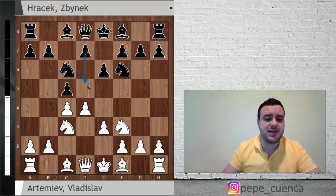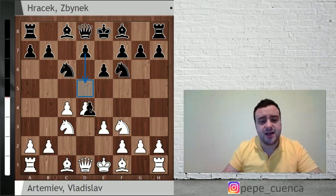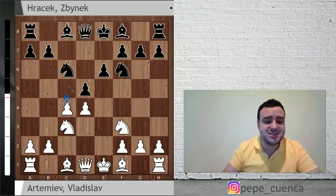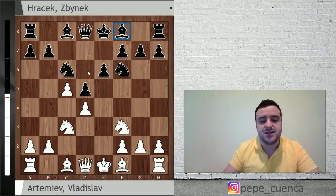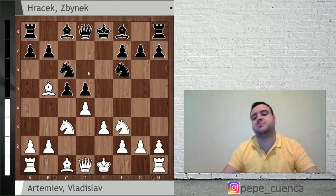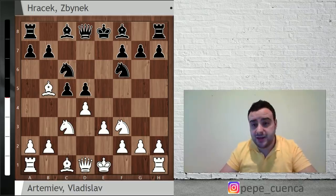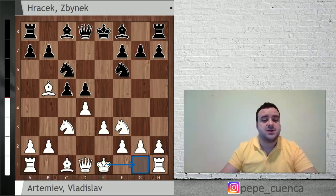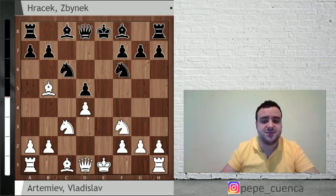The main move is now D5. The difference if you take straight away on D4 is the following: you take on D4, E takes D4, D5 now. White could play C5, which is putting some trouble for this bishop and putting some pressure on the Black side. That's why mostly every player plays D5 here. C takes D5, E takes D5, and Bishop B5 — a really natural move developing a minor piece. C takes D4, E takes D4, and now Hracek played Be7.